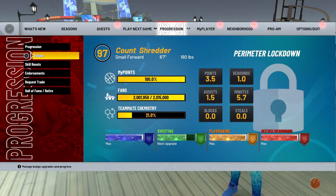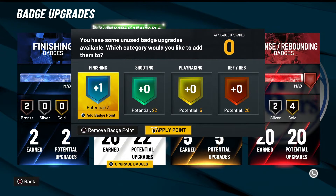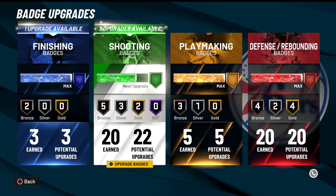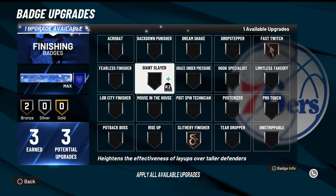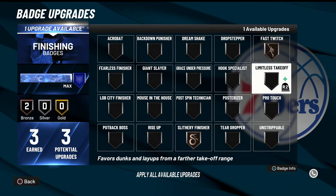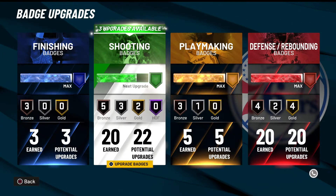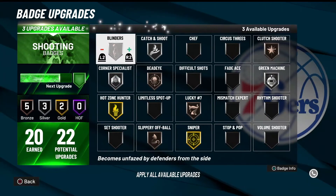Let's look at his badges — he has 22 shooting badges and 20 defensive badges. I guess last time I put it on finishing, so I'll do that again and give him three finishing badges. There's no reason to really pick differently. Slippery finisher, fast twitch — y'all know I love the drop step. He has three shooting badges but his shooting is perfect, which is why I haven't actually used the badges.